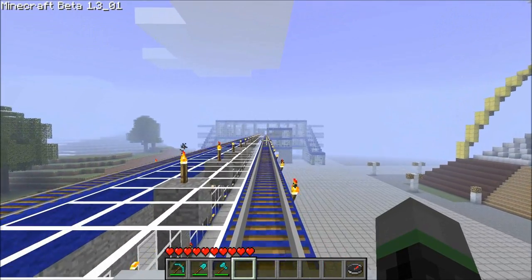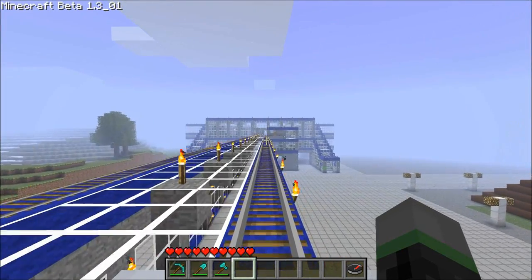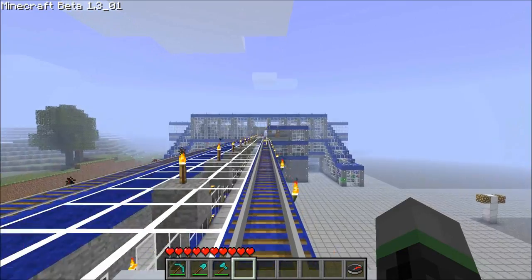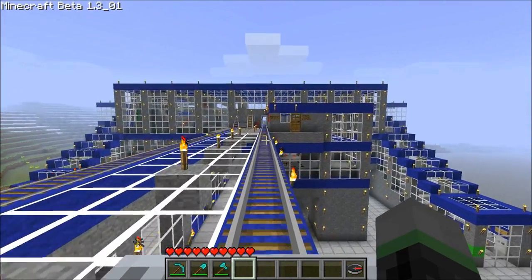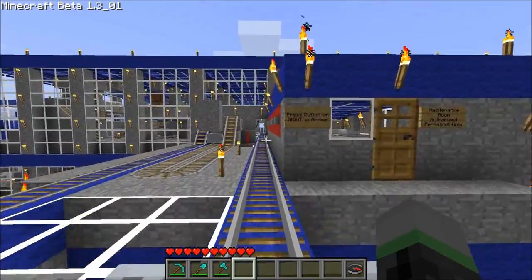One of the first things I'd like to show you is when you press the stopping button to arrive at a station, it no longer plays a chord but now plays a chime, and this is thanks to the new redstone repeaters in the update. So something like this.